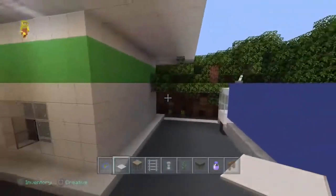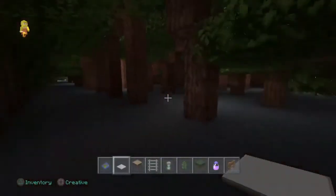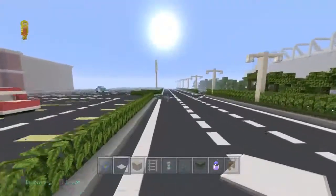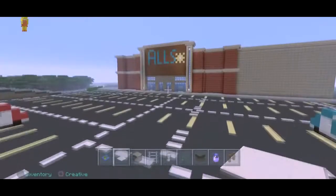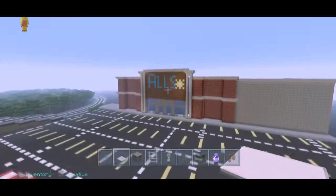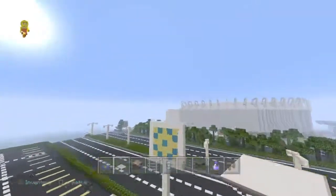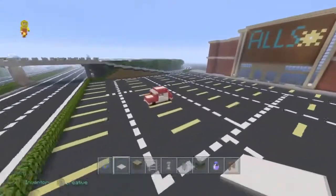We have this little truck on the side here as well, that's just chilling. Coming out of here, we go down and then we can go into this parking lot, where this is called Owls - my superstore, supermarket kind of thing, kind of like a Walmart. And it's got a huge parking lot guys - the parking lot is huge, which I'm hoping to fill up full of cars, like just little cars like this.